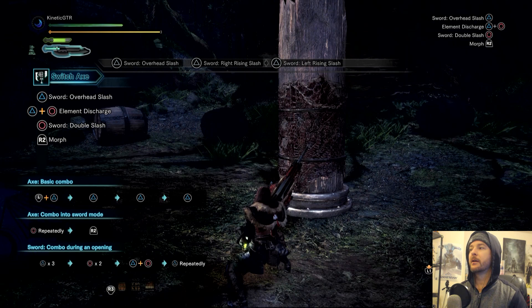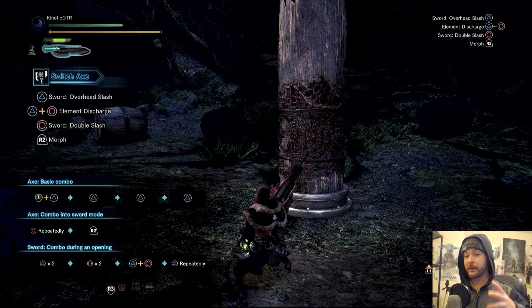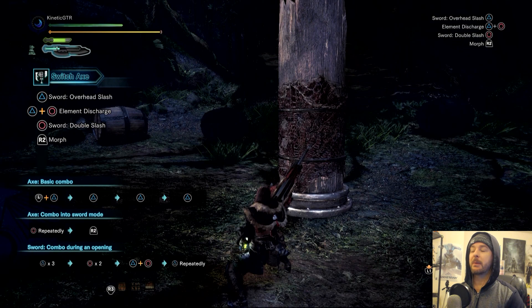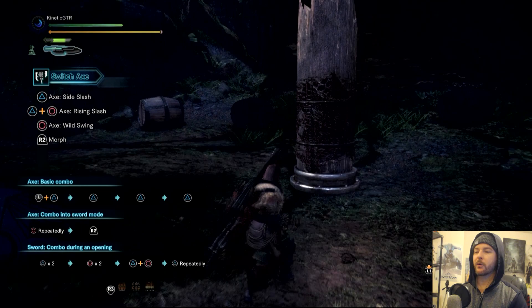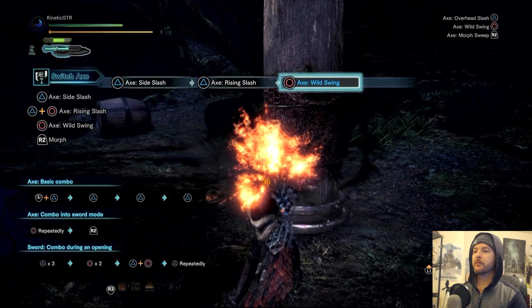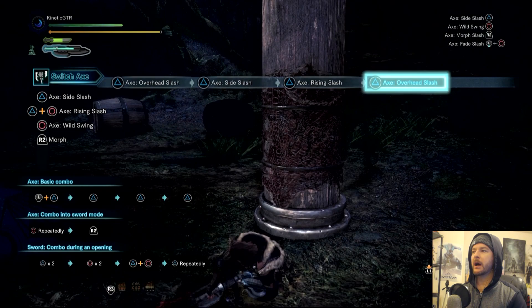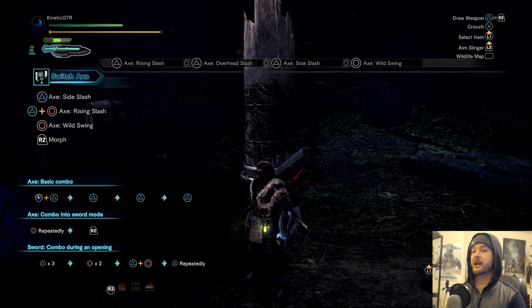If that forced switch animation happens at the wrong time it can leave you vulnerable, so just a word of warning — keep that in mind when you're about to run out of energy. There's a way to sort of prevent it though, and I'll talk about that in a second. In my opinion, the best time to use the sword form is when you really want to get a lot of good vertical hits in. The axe form is decent at that, but the sword form is way better.